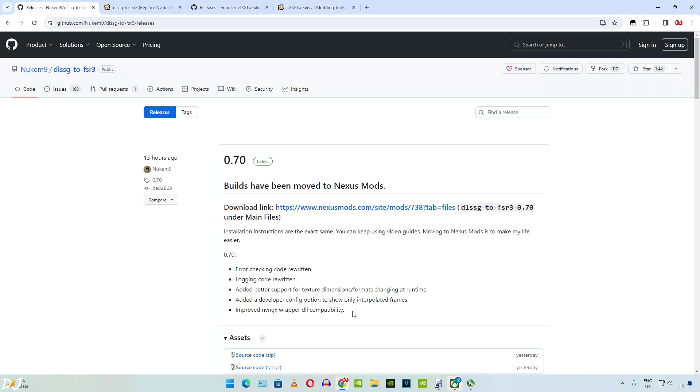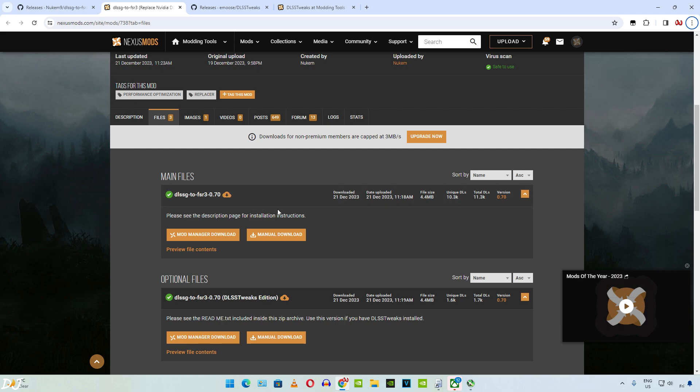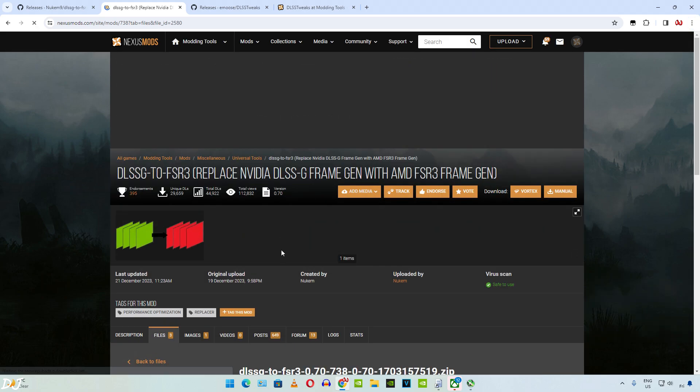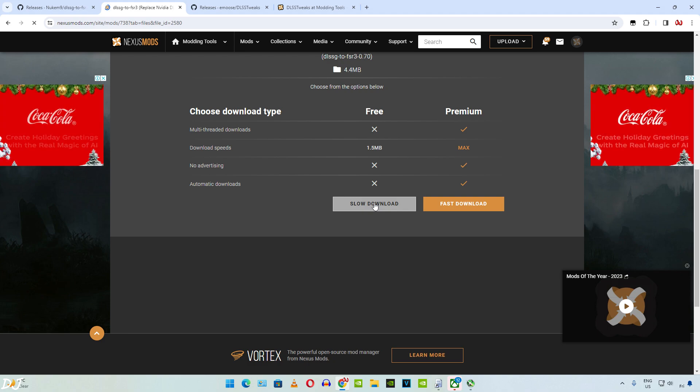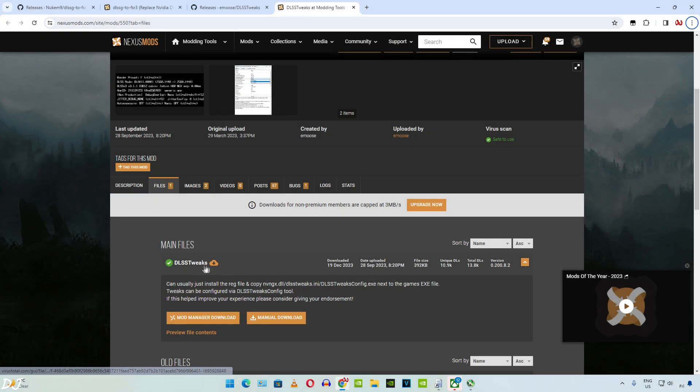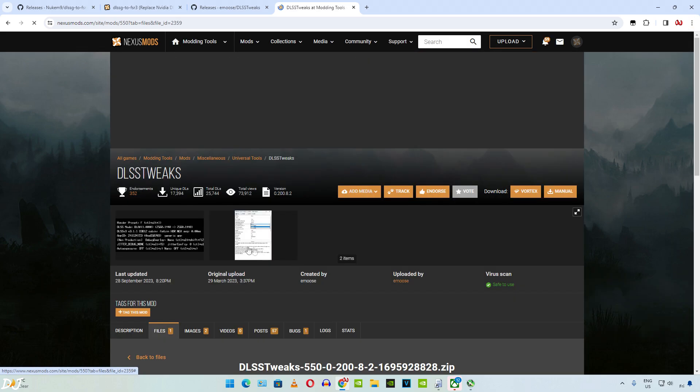Let's quickly download all the required files. Head to the Nexus Mods website — link is given on screen. Download both the standard version of the mod and the DLSS tweaks edition by clicking manual download, then slow download. You need a free Nexus Mods account to download anything from here. You also need to download the DLSS tweaks mod files via the same manual download process.